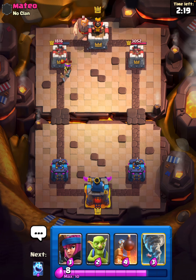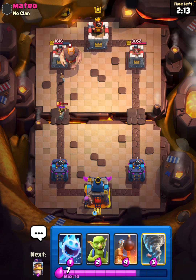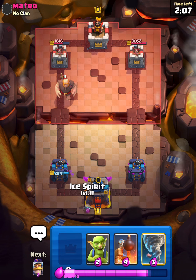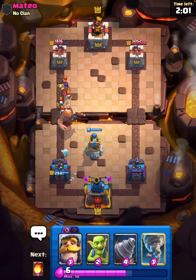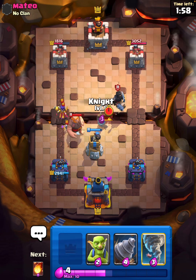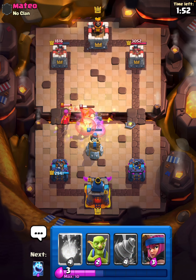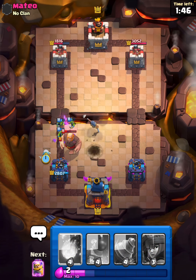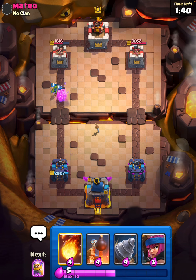He was gonna giant in the back. I'm not gonna complain, we will firecracker in the back - he's gonna arrows pretty early. We're gonna ice spirit and bomb tower here. The knight will distract all of that and we're just gonna tornado - we don't really need to. I can goblins here and ice spirit. Alright so we're up a good amount of damage, about a thousand right now.